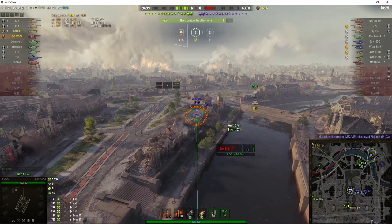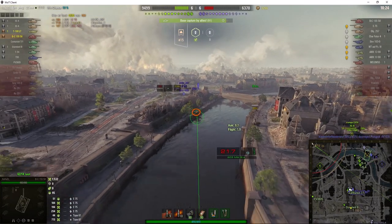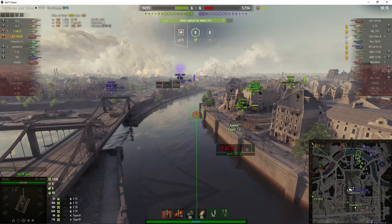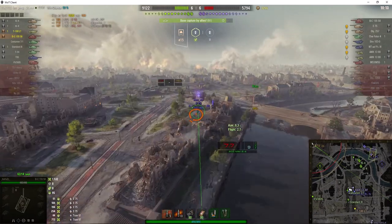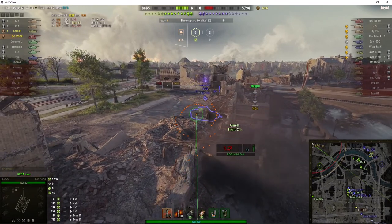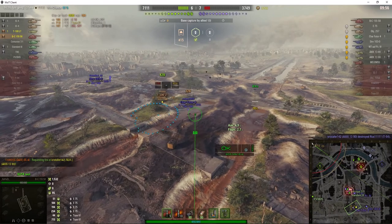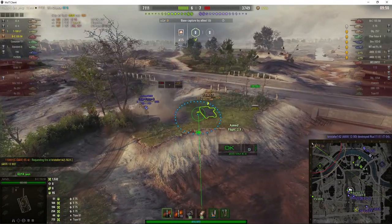We are capping, apparently, but the capping has been blocked in the centre. Our guys have driven out the enemy heavies from the centre of town, but they've still got two heavies: the E75 and the Object 257. It looks like Chaos is going to take out the E75 if he can get a shot on target, but he's gone into cover. So instead Chaos is now aiming at the Char Futur 4, who's trying to hurt his platoon mate in the T100 LT.